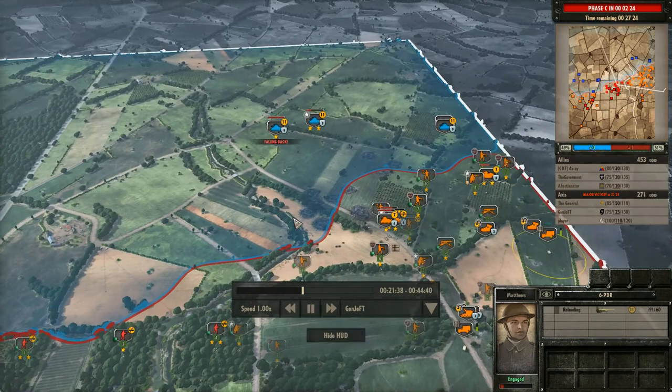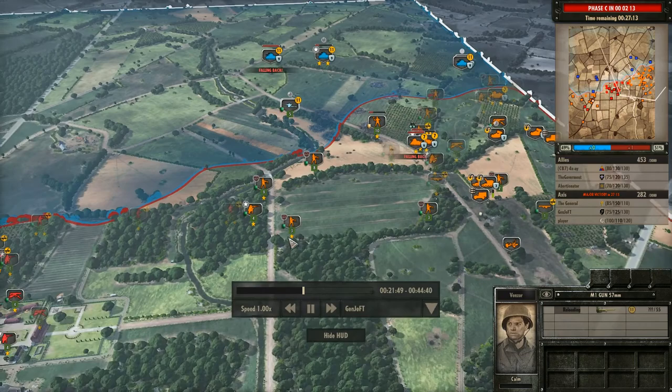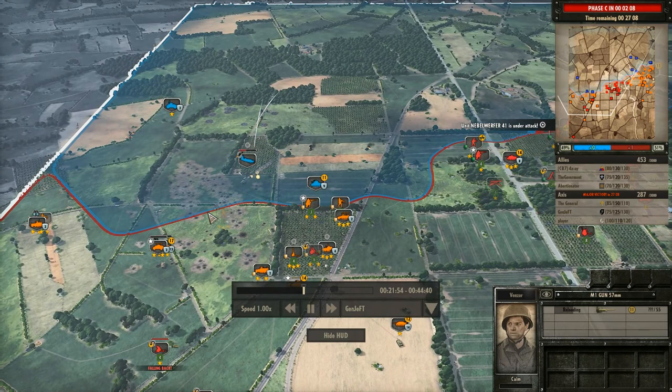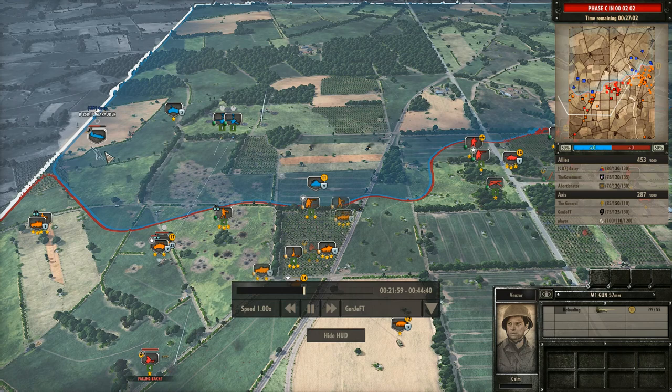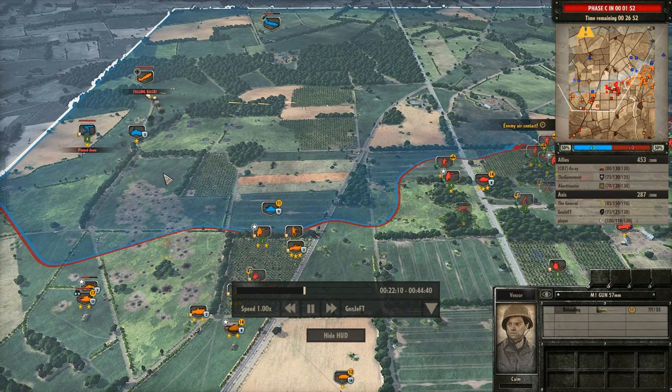On the right, the player is still doing a very good job pushing these guys out. With all things considered, not having a heck of a lot to do it with. That B-26B was annoying the entire time — it wasn't particularly effective, it was just really annoying. He's brought a fighter in, but that's just gonna be shot up immediately.